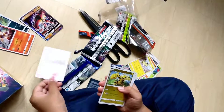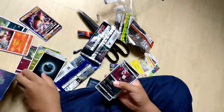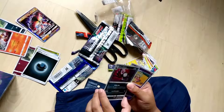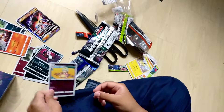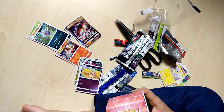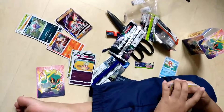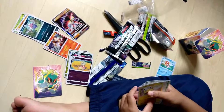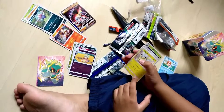So we have the fourth pack — Electabuzz, energy, Murkrow, and Slowking. We're gonna keep our cards in the deck. That's all, don't forget to like and subscribe. Goodbye!